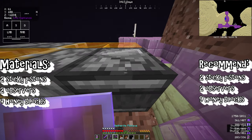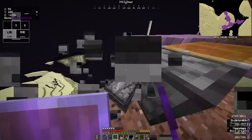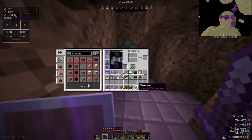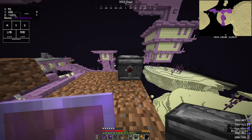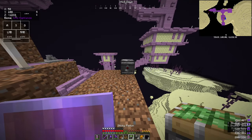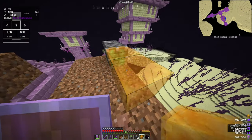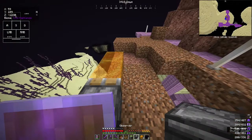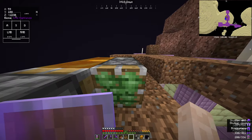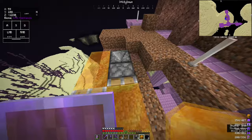So here's how to build the flying machine. Pretty simple. You're going to need two observers, four honey blocks, and two sticky pistons. First place your observer like this. Then place your sticky piston like this — make sure it's facing towards you. Then place two honey blocks like this. Jump on the observer. Place another observer on the right side of the honey block. Then another sticky piston facing towards you, and put your last two honey blocks.